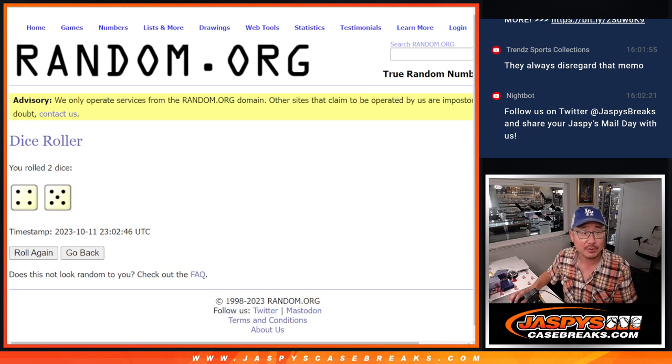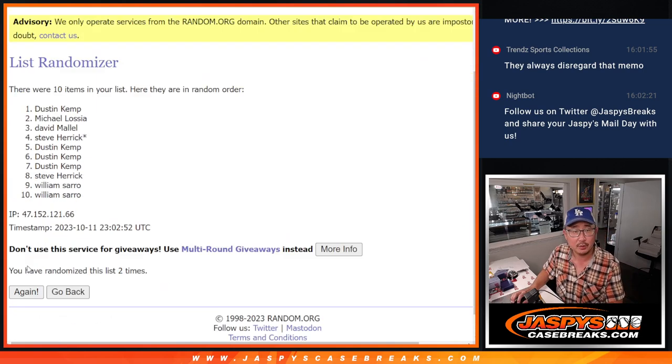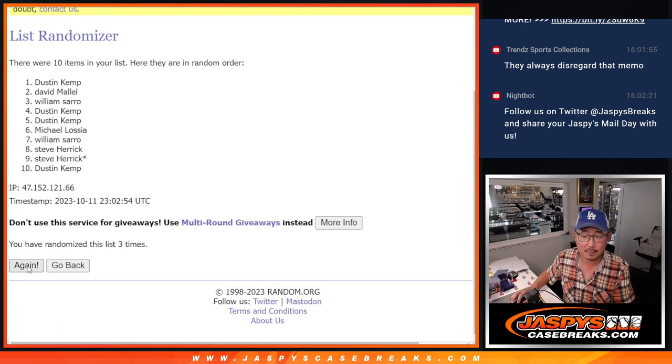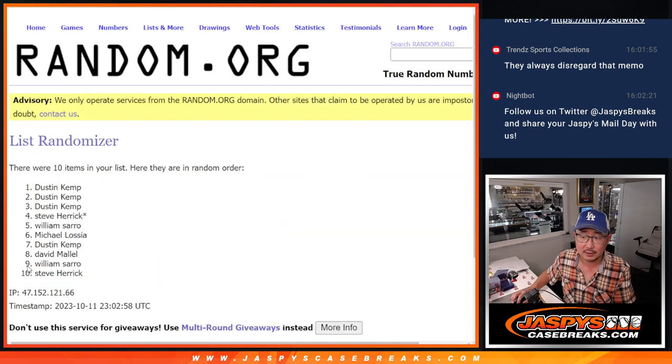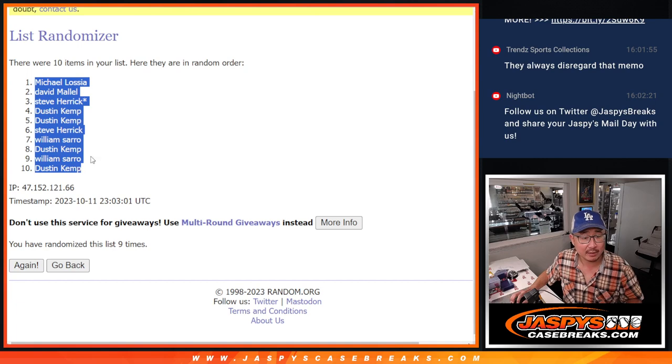Four and a five, nine times each. Good luck. One, two, three, four, five, six, seven, eight, and ninth and final time. Got Michael down to Dustin.